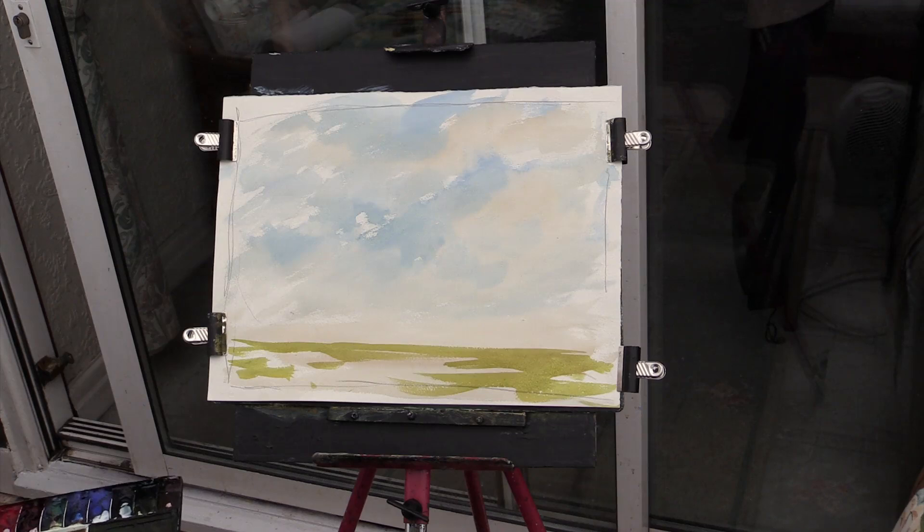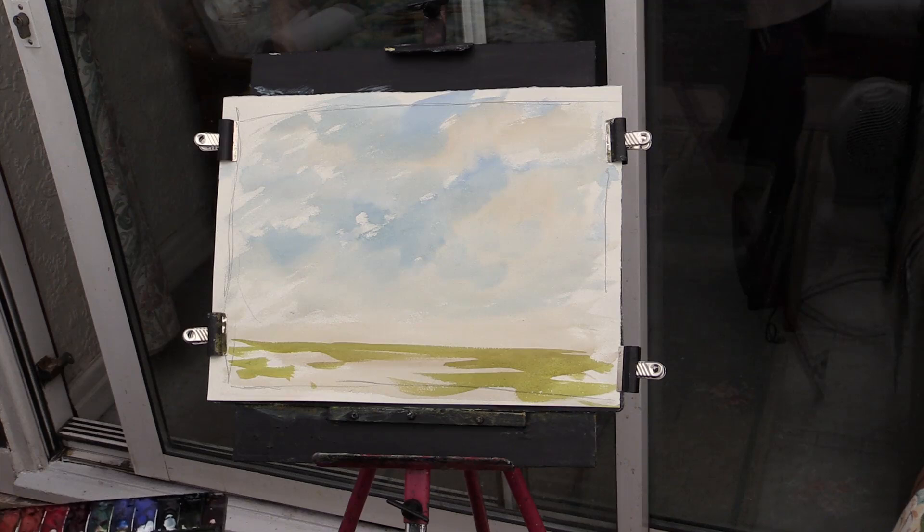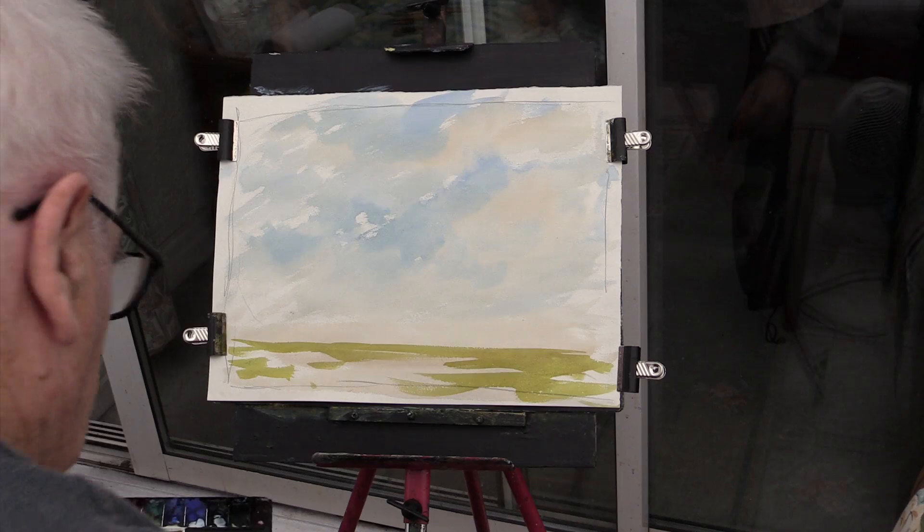Now, that wants a little bit of burnt sienna into it. It'll dull down that green, and it'll make it like — weaken it down till it's watery, and just do this.